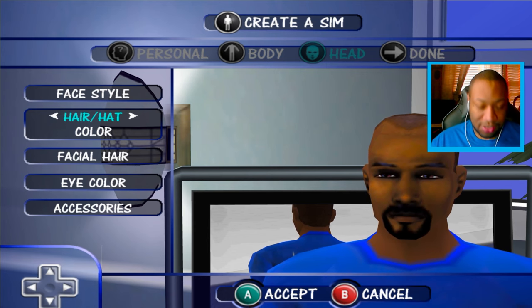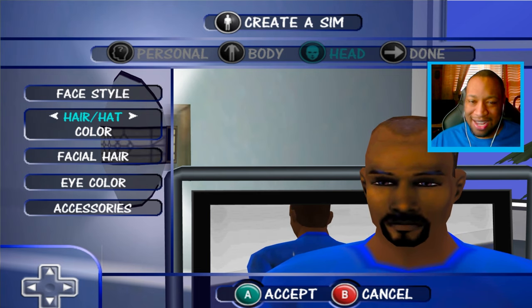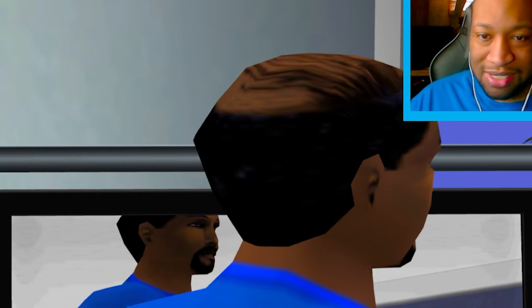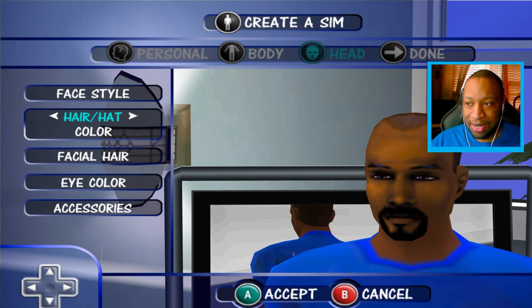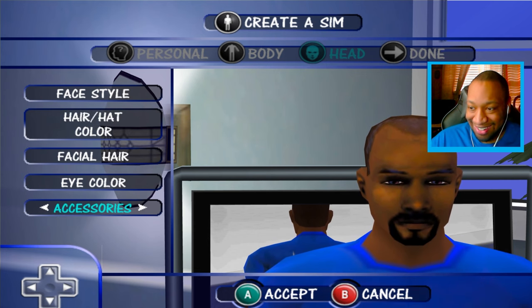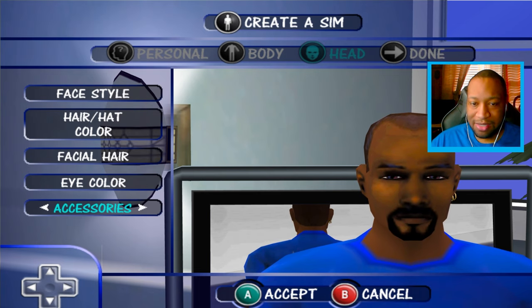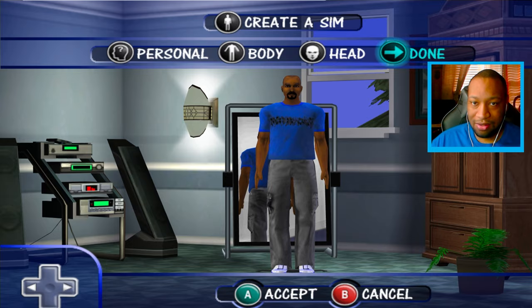I didn't even realize — I actually have a blue shirt on right now. I meant to make CJ but didn't mean for him to match with me, this is uncanny. Some of these hairstyles are wrinkly and bumpy. I don't think we're gonna get one close to me so we'll just go with this receding hairline — hopefully I won't be like this in the future. We got CJ, we're done.